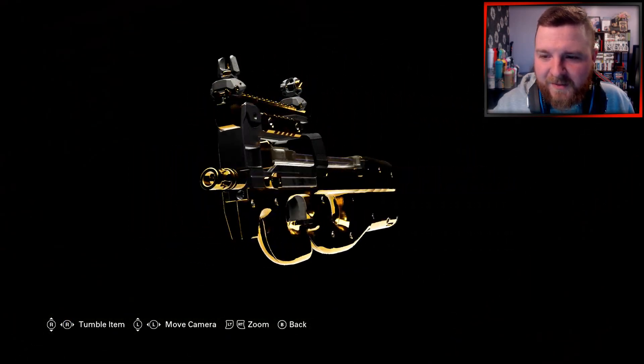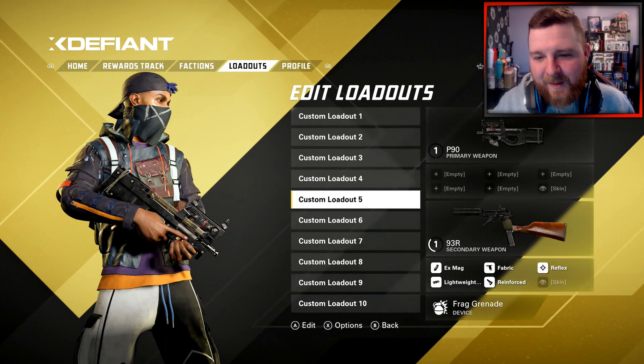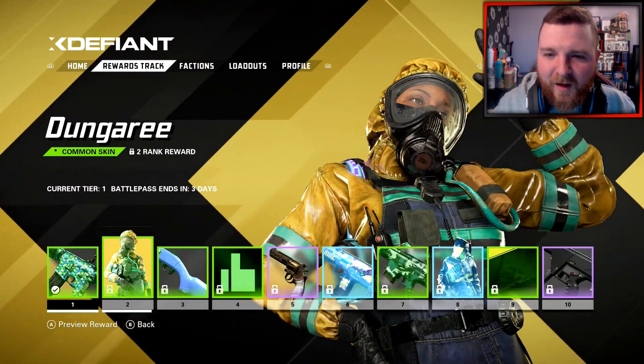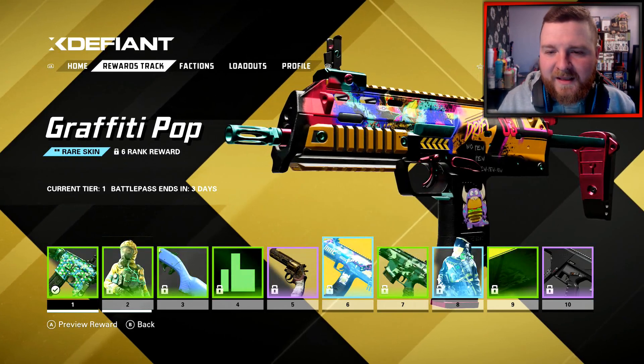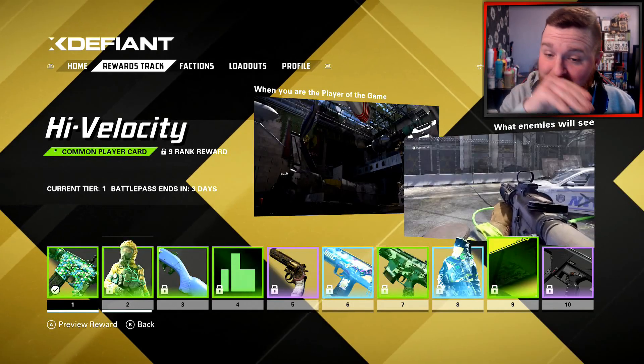It annoys you a little bit, but at the same time it's understandable. You're not supposed to have all the attachments unlocked - you're supposed to unlock them through progression. You've also got the reward track with all these rewards for playing the beta. You will get these at the full launch; they carry over these particular rewards.